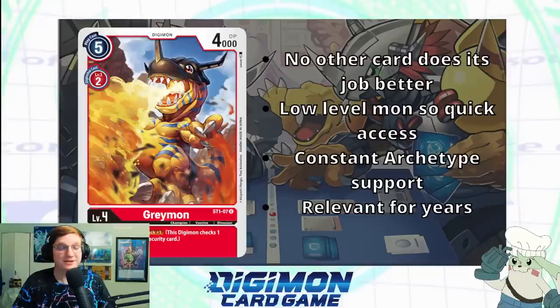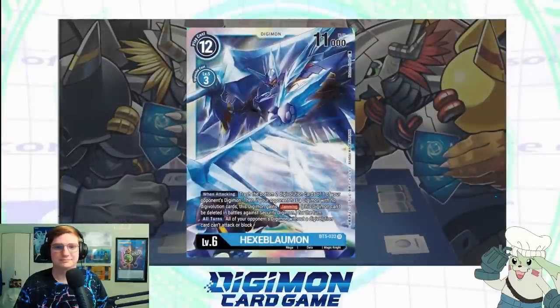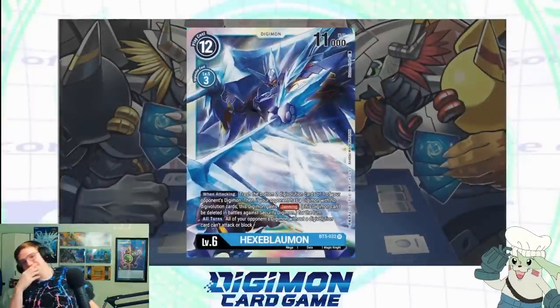In YuGiOh our equivalent cover cards are Blue-Eyes and Dark Magician — they get support every other set and they are just unplayably bad. With the exception of 2016 Blue-Eyes, which was the most pushed stuff ever. That's great — good to see Greymon has good representation. So now let's up the ante a bit — let's get some YuGiOh-sized text on these cards.